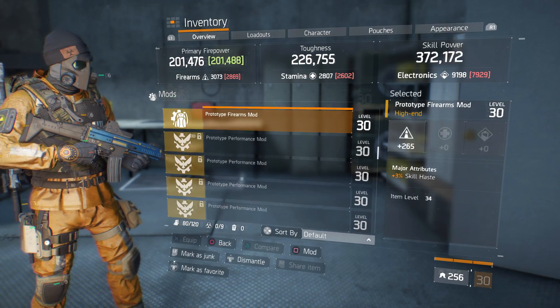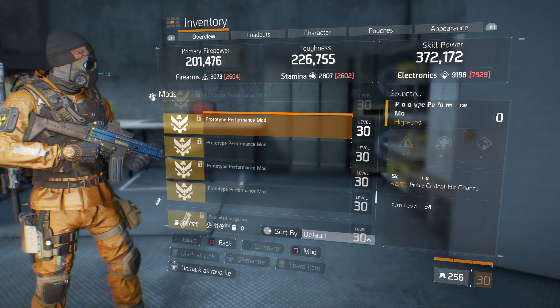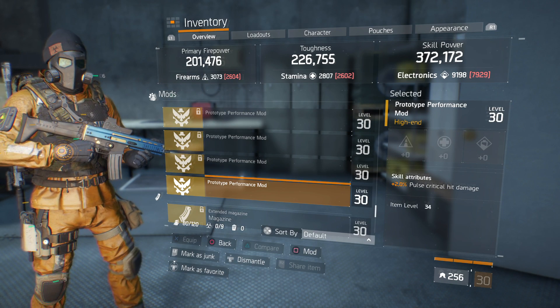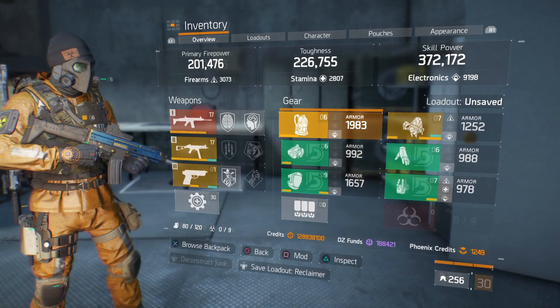For mods this week, we got a 265 Firearms mod with 3% skill haste, and a performance mod with 2% pulse critical hit damage. We didn't get any good weapon mods so we won't be showing those off.